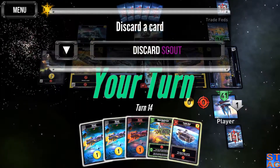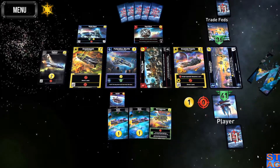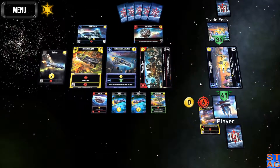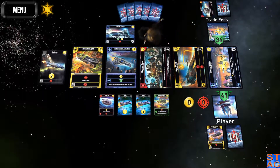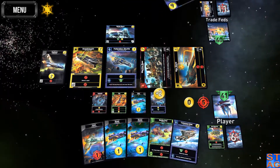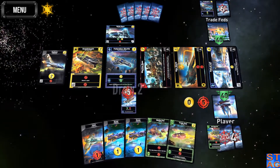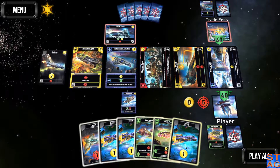Kind of bypassed for those ones. I can discard him — no problem. Trade bot, scrap the scout, go for these guys, get the frigate. Now I have the frigate — I can start forcing the trade separation units to start recycling their cards. Get my health back up to where it's even. Let's play all.